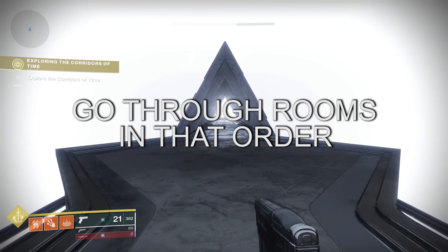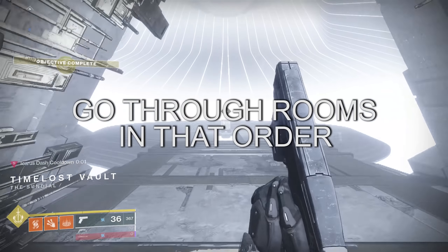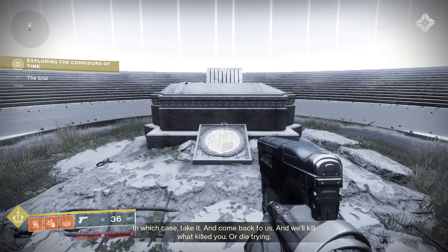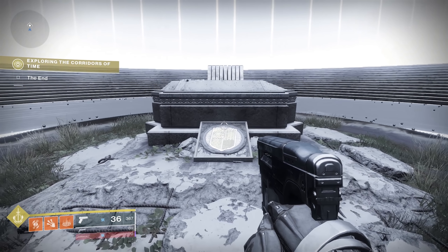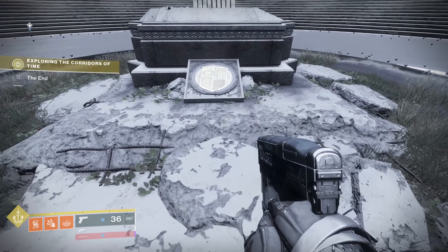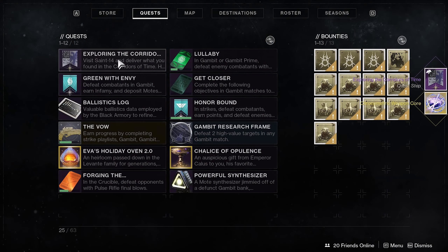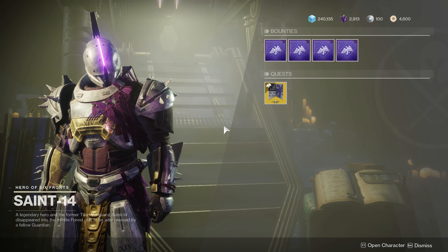This is the code that took the community one week to find, using an intricate map that Bungie created at their studio. Go to the Corridors of Time and go through each of the portals and rooms in that order of symbols — it's pretty straightforward. Once you get to the ending room you'll know you completed it, and Saint-14 will be talking. I highly recommend paying attention to the storyline because something is definitely brewing. Then you're going to get another quest and a chronometric weapon frame — this is for the Bastion.